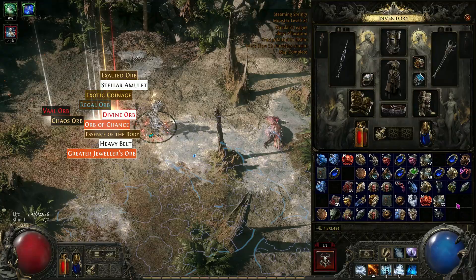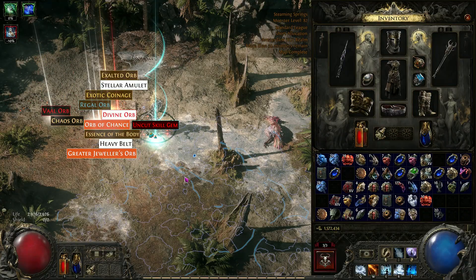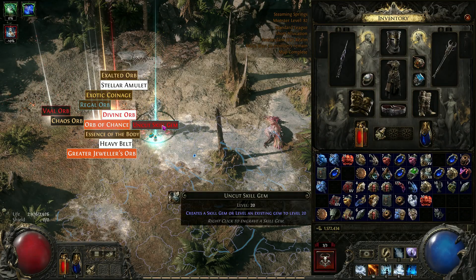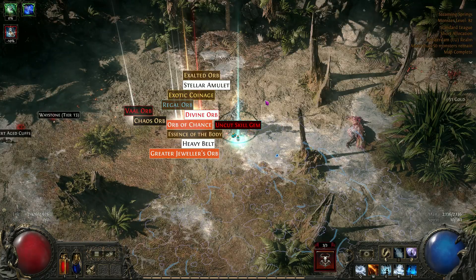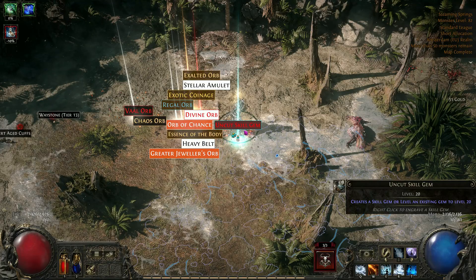The most important is this — the level 20 gems don't make a noise. I probably missed some. I dropped it on this map; this is an 82 map. They also dropped in breaches.